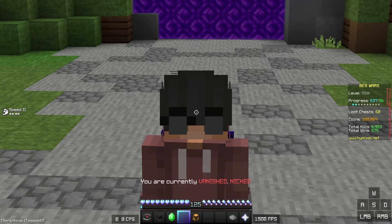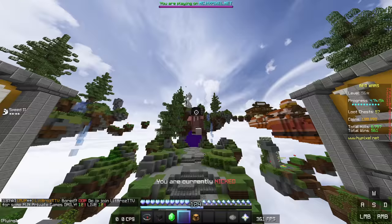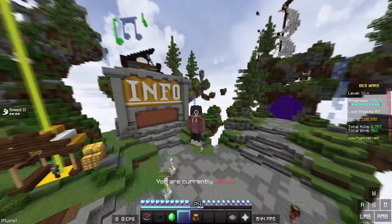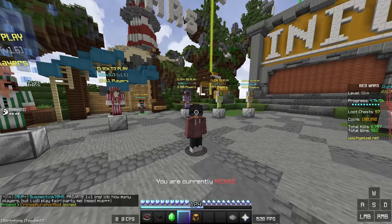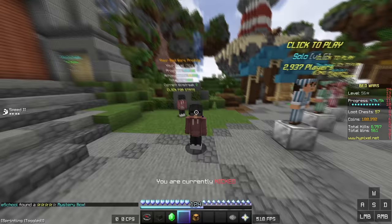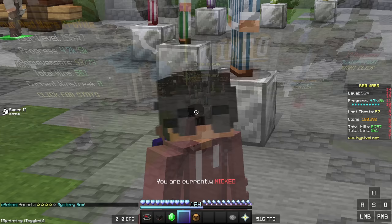Those skills are clicking, aiming, item utilization, hotkeying, and movement, and I'm going to be explaining all of those skills as well as how to practice them. This guide is mostly catered to 1.8 base PvP. However, I do think that a lot of these skills will apply to later versions of combat, so keep that in mind. I'll also leave some timestamps in the description so you can skip around.